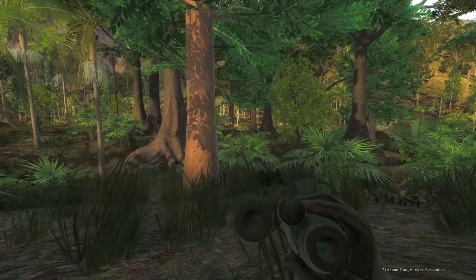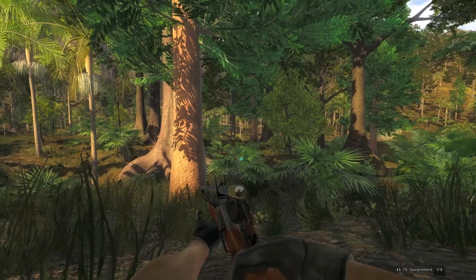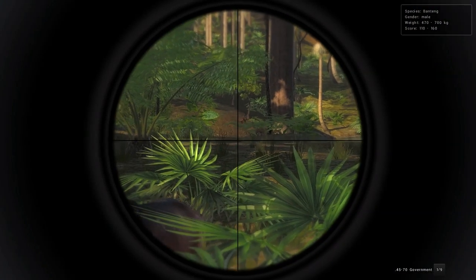The .30-06 will pretty much just be for Rusa Deer, and I don't think I'll be shooting anything else with it, but the .45-70 Buffalo will be for everything else. So it looks like we don't really have a choice here — we're gonna have to take this Bantang. There's a Sandbar Deer out across the water, and I just spotted him. Let's try to get him.